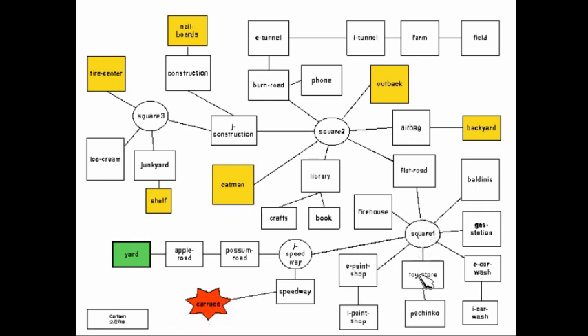The town square, the toy store, the pachinko machine — it's not pinball that I was thinking, it's actually pachinko. The outside of the paint shop, inside the paint shop, outside the car wash, inside the car wash, the gas station, Baldini's grocery store, the firehouse. The road Chuck is flat on, the second square, Airbag's house, her backyard, Outback Al's place, the library, the odd animals in the alphabet book, the cut-the-tire patch fan out, Mr. Fenderbender's yard, the shed. You can kind of see how it all is connecting — we can actually click any one of these.